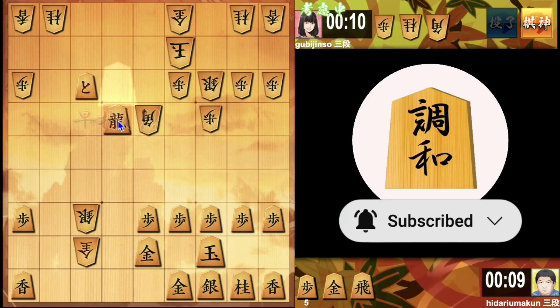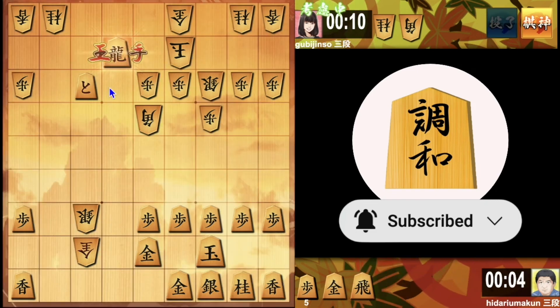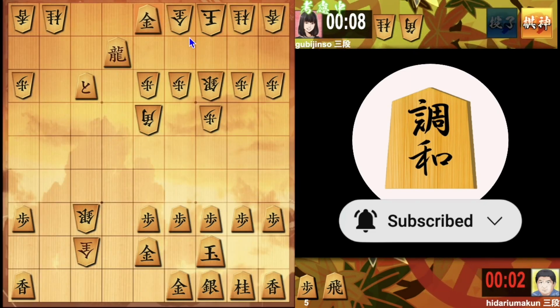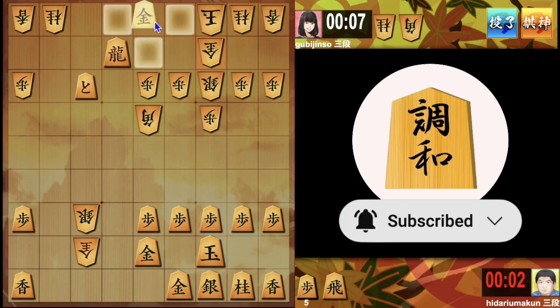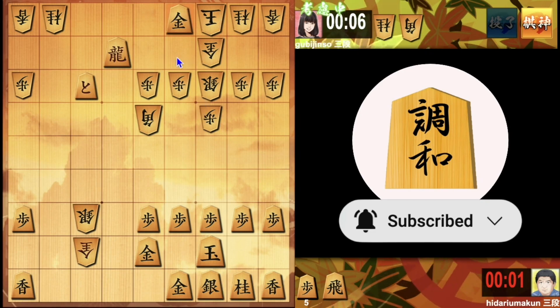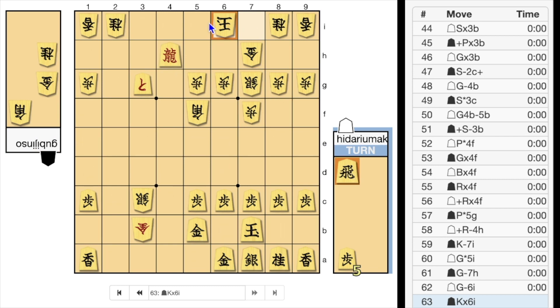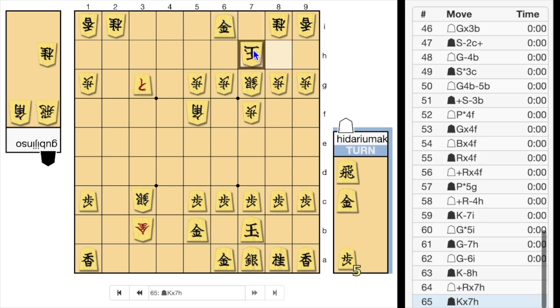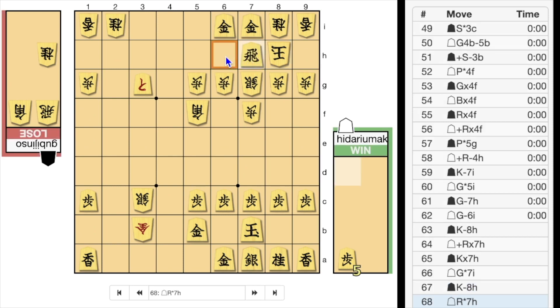Of course, my king is still safe. I had so many options, but I checked his king first. I dropped gold to 5-1, though maybe dropping rook instead was a clearer way to win. He escaped his gold, but actually his king was already mated by moving gold to 4-1. If he takes it, I can drop the rook and it's mate. The king recaptures, then I drop gold, the king escapes, I drop the rook, and it's mate.